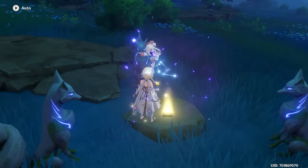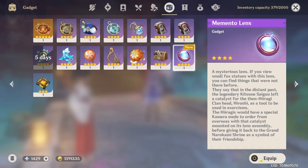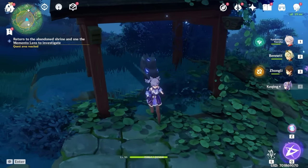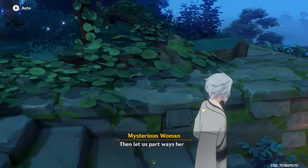Three chests for your efforts. Then investigate the center. We are now warping to Grand Narukami Shrine, where we talk to Inagi here, and then you'll get the memento lens. You're going to want to equip that, and then look for these lit-up Tanuki — or whatever they are, I kind of forgot by now. Just point your memento lens at them and you will get the dialogue required to continue.